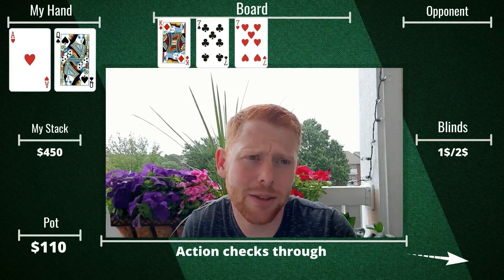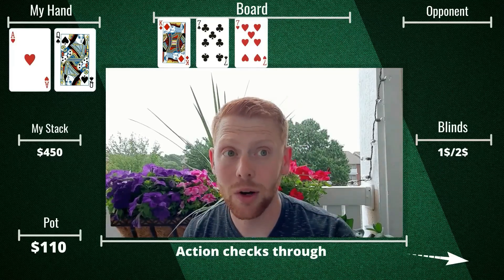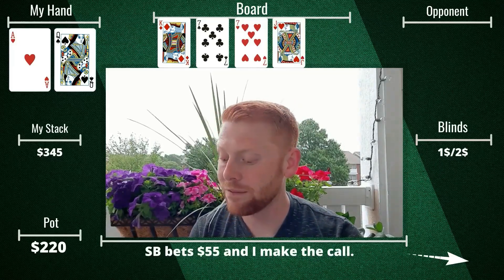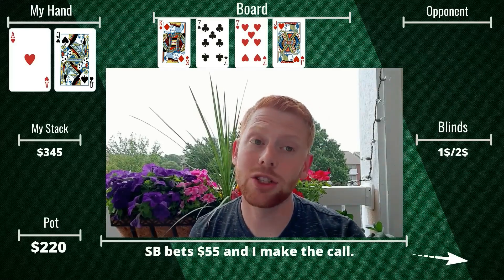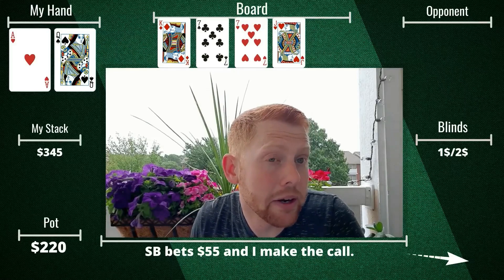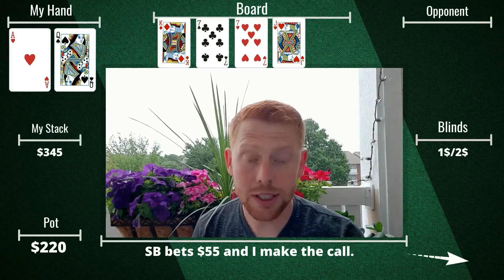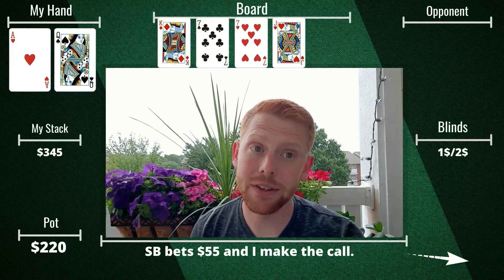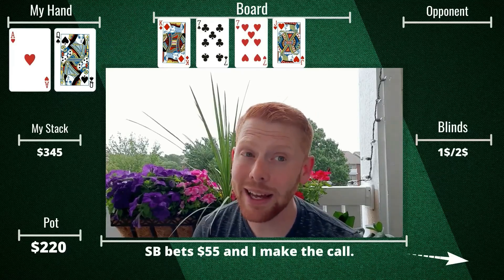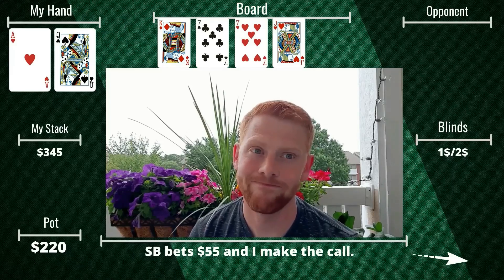You'd think he'd want to continuation bet most hands in a three-bet pot, but he doesn't, so we take a free card. The turn is a jack, giving us the nut straight draw — something, but not a whole lot. The crazy player in the small blind bets $55 and I call. Again, I think I either need to raise or fold here — just calling isn't great.